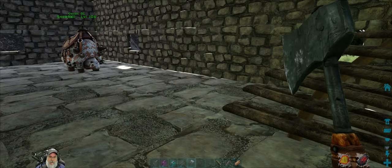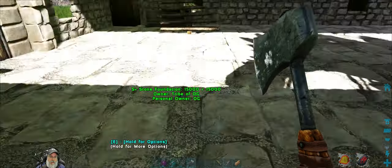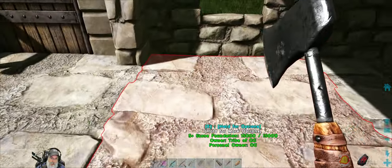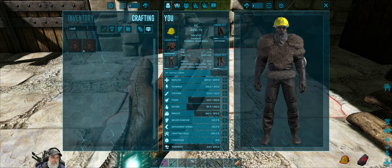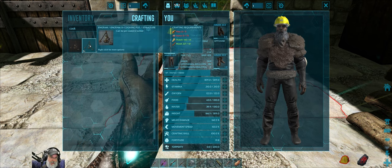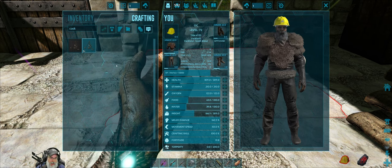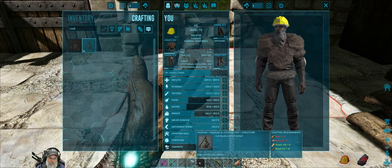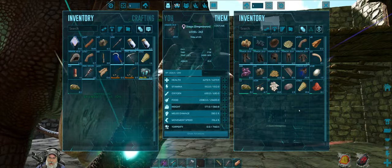What I'm going to do is get some furnaces going, get another smithy going, some campfire stuff. I think this will be our cooking area for now since we've got the preserving bin. Let's make ourselves a cooking pot. As we progress we'll get the better industrial stuff, but for now we're just going to make what we can immediately start using. We need to get some flint and some stone.